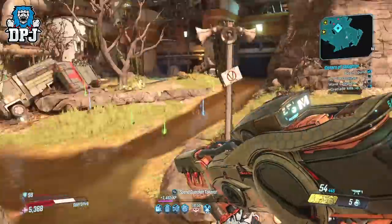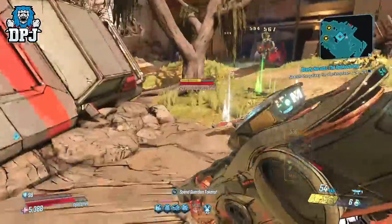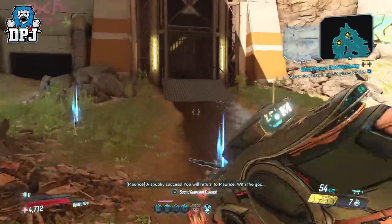One thing I'll suggest to make it a little quicker for yourself is to have any version of a tracking grenade — a Hex if possible — just to get those flyers. You will have your 25 in no time at all, and you also get a decent amount of legendaries from here too.